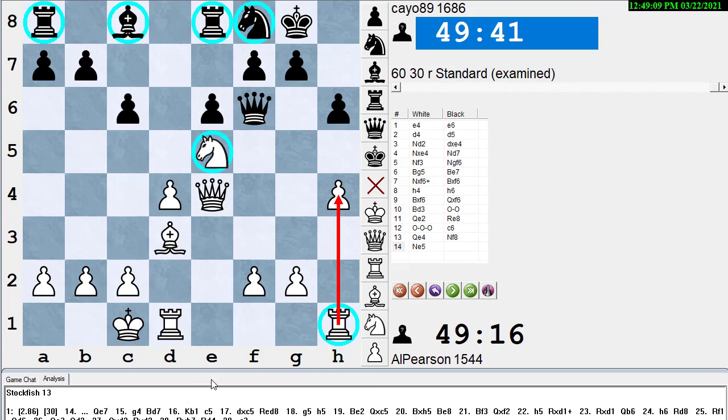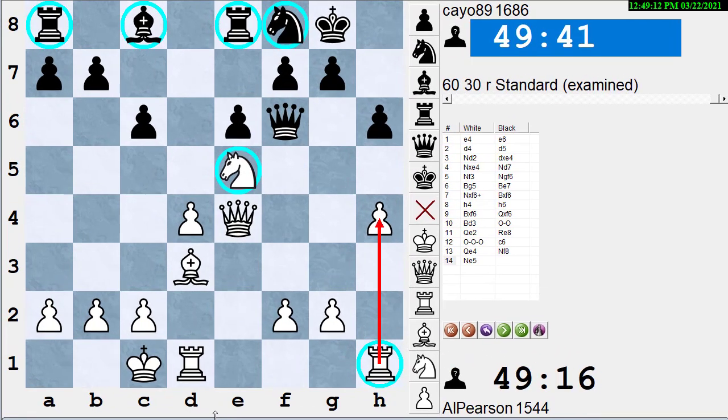The third showstopper is actually a two-parter — it has to do with using good time management. The first part is: when you're playing a game, you want to use almost all your time. If you're playing a 60-30 game, when the game is done you want to have about one minute left on your clock. It's just like taking an essay test — if they give you two hours, you don't hand it in after five minutes. You take your entire two hours and hand in the essay just when they say 'pencils down,' doing the best essay you possibly can.